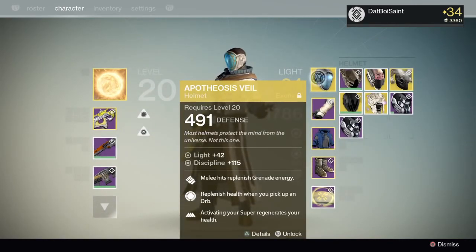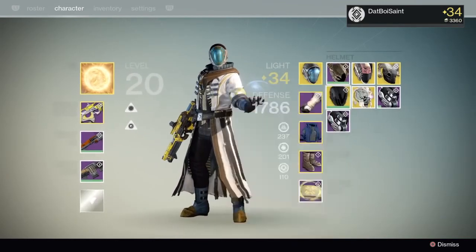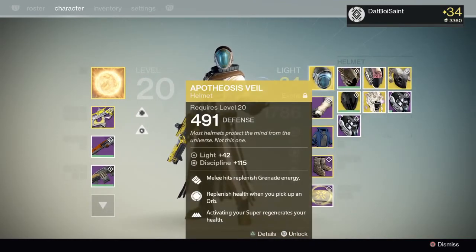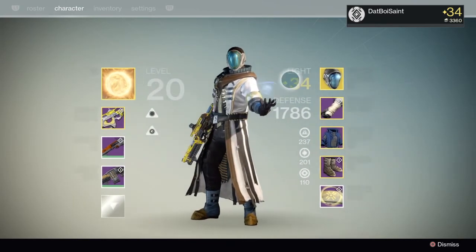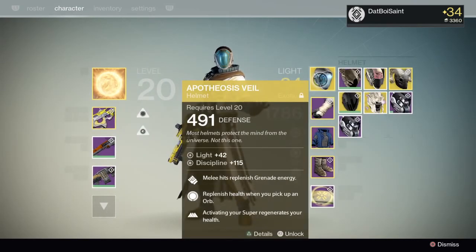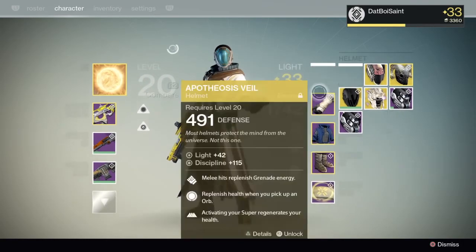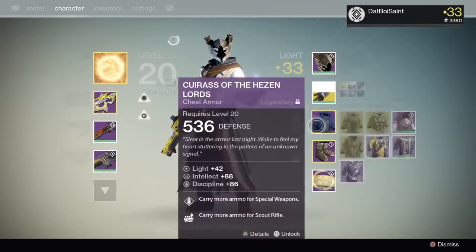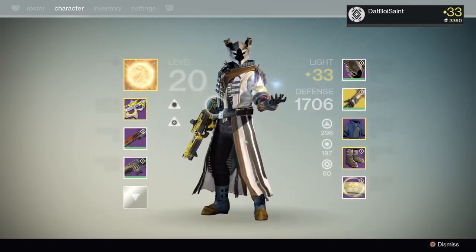Five exotic helmets for the Warlock. Honestly, this one is one of my favorites, just for the Sunsinger class, because they regenerate your health. This is more for PvE — for PvP, I wouldn't even run this. I'd switch around to this one, just for the double melee. But this is just for the Sunsinger.